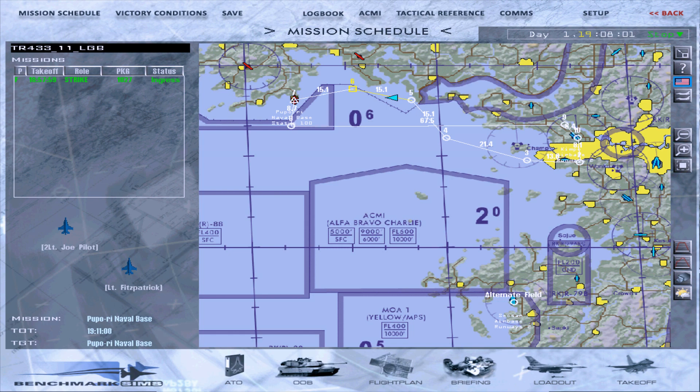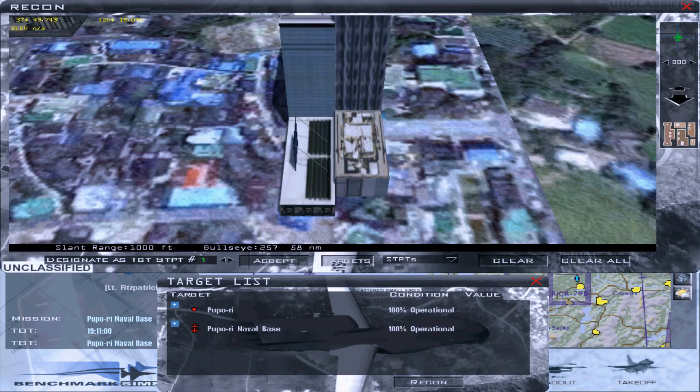First we need to do some pre-mission planning. To view information on the target, right click steer point 7 and select recon from the list. We're now looking at a view of the target area. For more information on the Pupori naval base, left click its name to expand the target list and scroll down to view the individual targets located there, listed highest priority first.